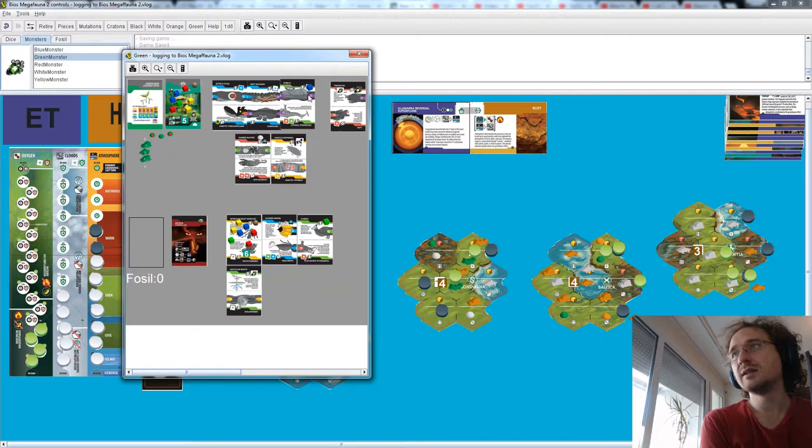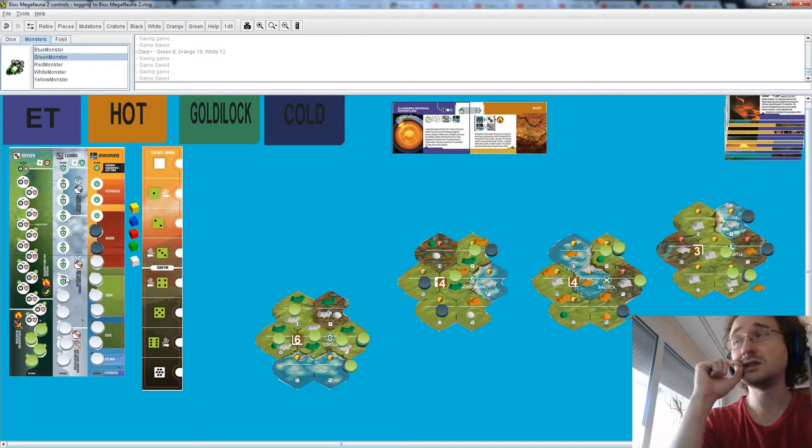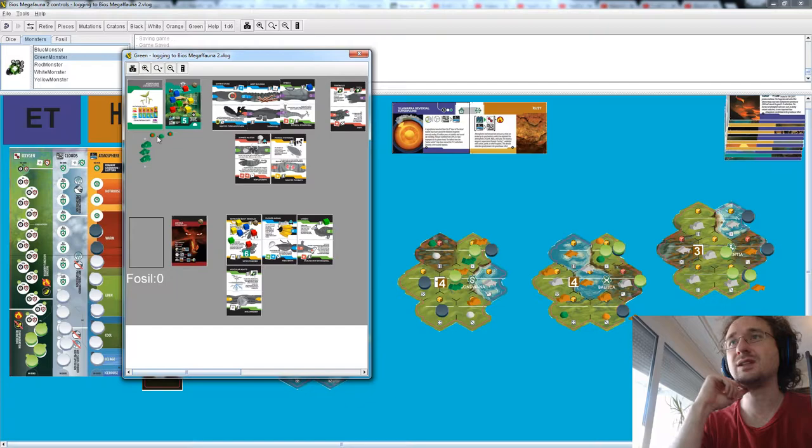Now it's green's turn and green once again is not populating because they don't have enough species. They don't have enough good cards — they have more actions than everybody else, they are allowed more mutations and more organs, but despite that they are trailing behind this game. They are just not drawing the right cards, and they are pretty much saving up destroyed cripples so they can actually buy something and speciate away.